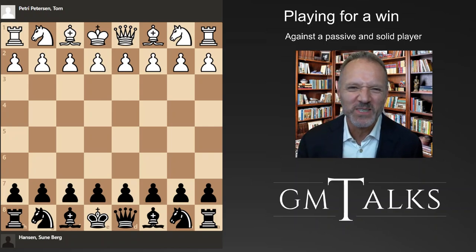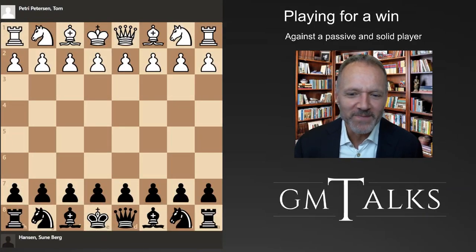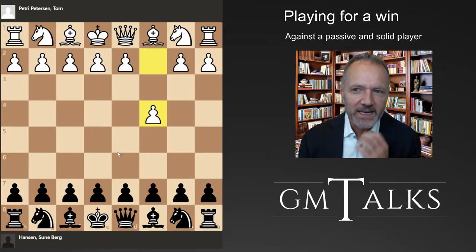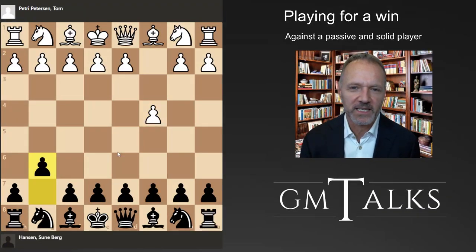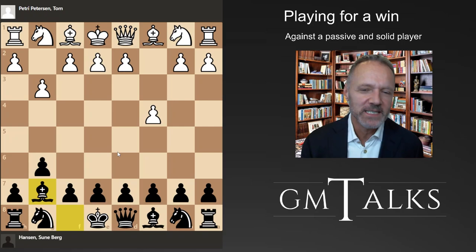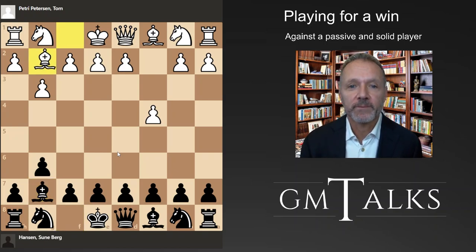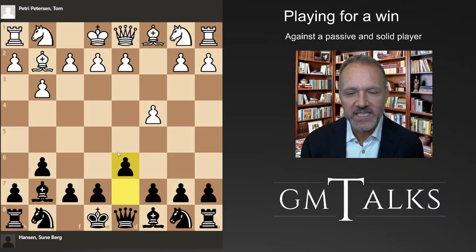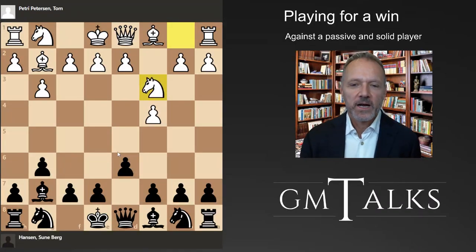I have a pretty good grasp of that situation in general and the first thing is: don't let them get that draw so easily. I'm playing against Tom Petri Peterson from Denmark - he's been 2300 forever and I've been like 2550 forever. It's the kind of guy I think I should beat more or less every time, even though he's a decent player who could maybe have become an IM if he had played more.